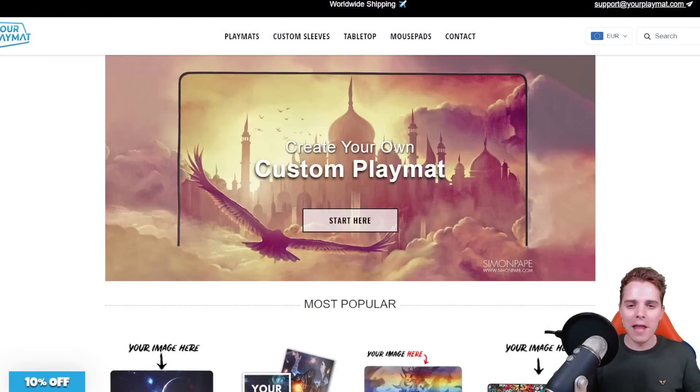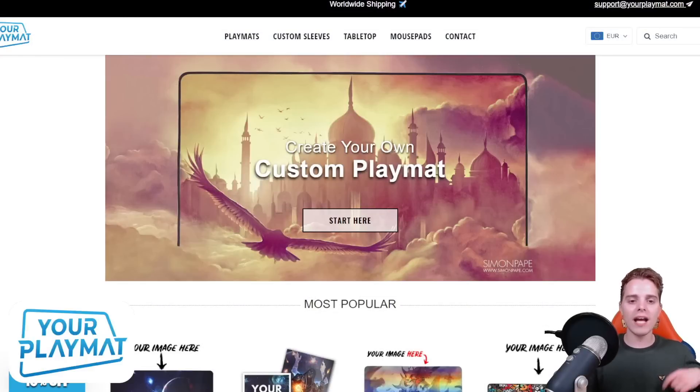This video is also sponsored by YourPlayMat.com. Want to create your own custom playmat? There's only one address — go check out YourPlayMat.com by clicking the link down below. You'll get 10% off your order and they ship worldwide, so start creating your own custom playmat.